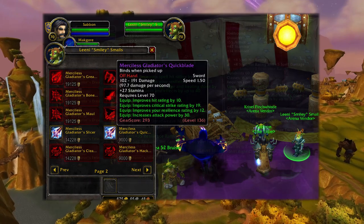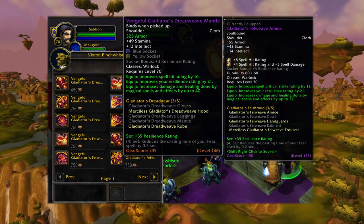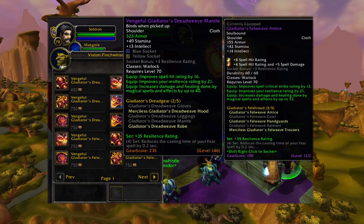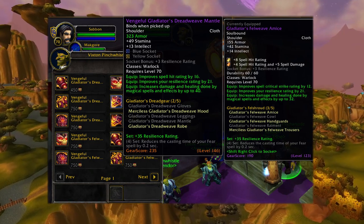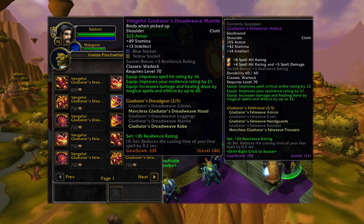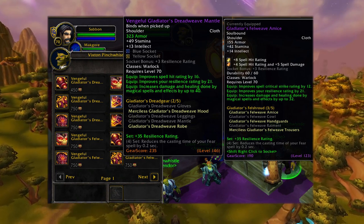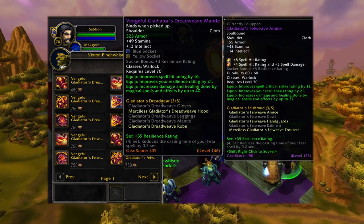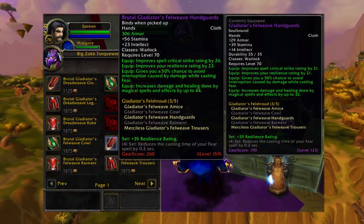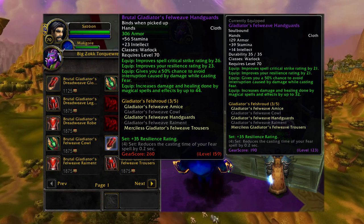The next vendor to the right, behind the counter, is named Vixton. He changed quite a bit from the last video and last season. He mainly sold the same stuff as Smiley before, but now he sells just arena gear and weapons. You do need arena points to buy from this vendor. The item level for all weapons and gear here is 146, up from 136. There are no raiding requirements from this vendor. The last vendor, Big Zock Talk Wrench, also behind the counter, sells the highest weapons and gear in the game for PvP, and you need arena points to buy from him.